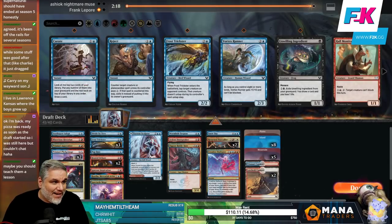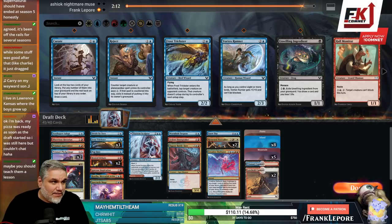Ashiok Nightmare Muse — that's a long name. I didn't think you could have a name that long. That was 1, 2, 3, 4, 5, 6, 7 — through 20 characters. I didn't know you could have a 21-character name.